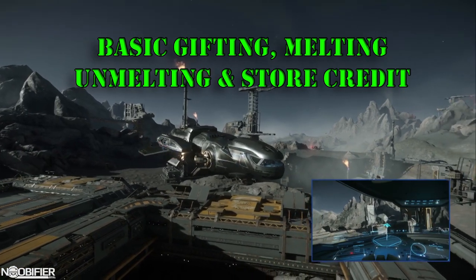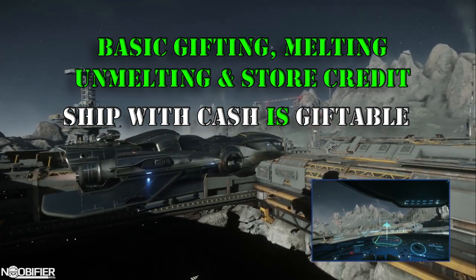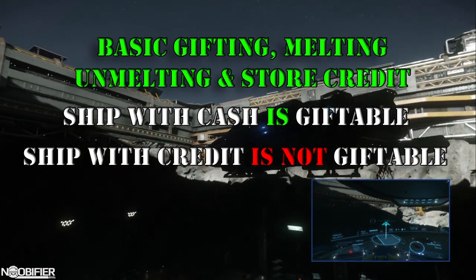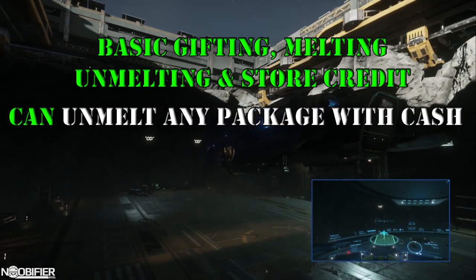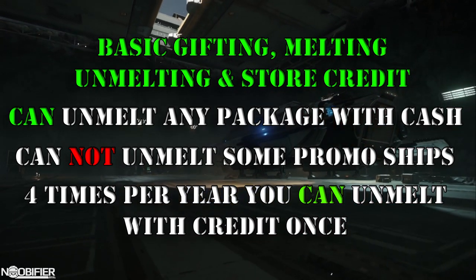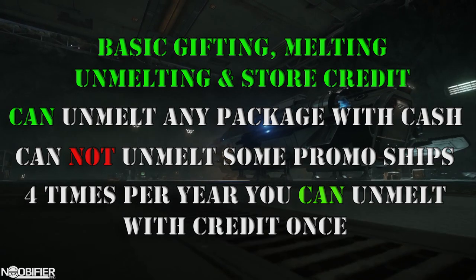Let's talk about basic gifting, melting, unmelting, and store credit. Any ship or ship package bought completely with cash is giftable. Any ship package bought with any part of store credit is account bound, meaning you may not gift it. You may however buy and melt ships as frequently as you like without penalty. You may unmelt most previously melted packages or ships unless they're part of a special promotion. When unmelting, you may use store credit four times per year using a special credit token. The tokens are replaced at regular intervals throughout the year — if you do not use a token, you won't get a second one.